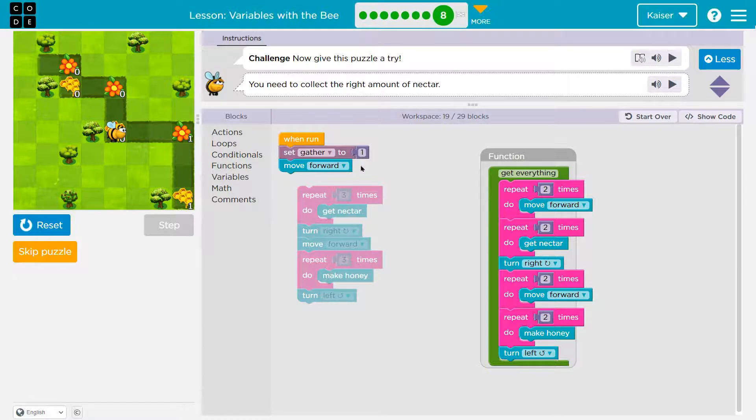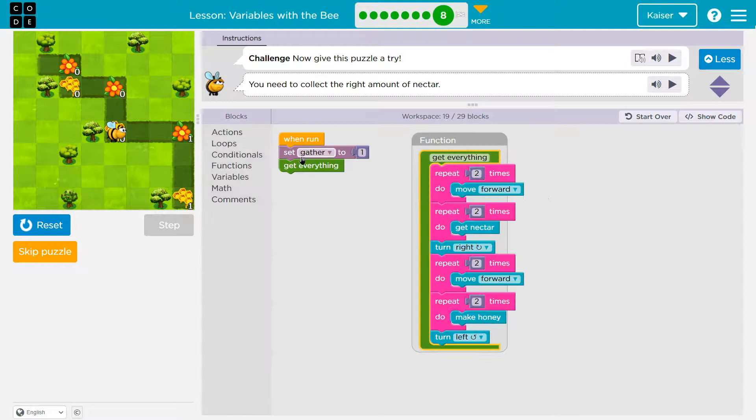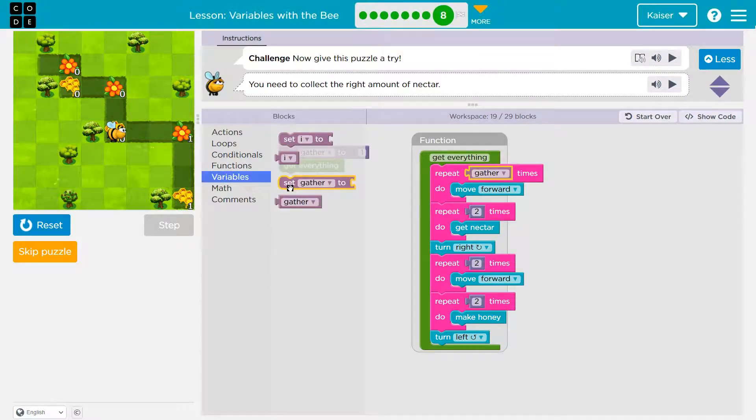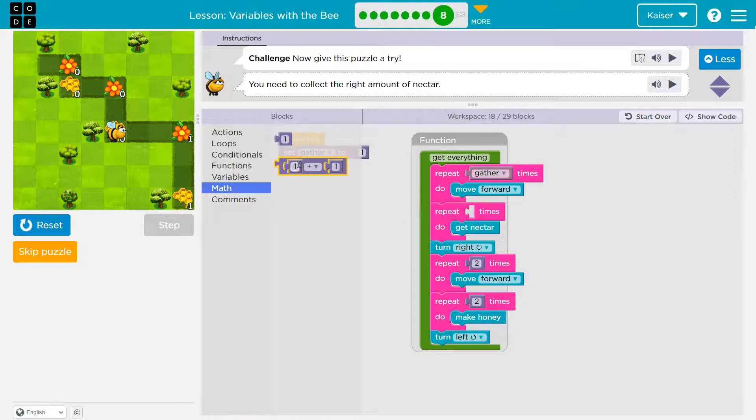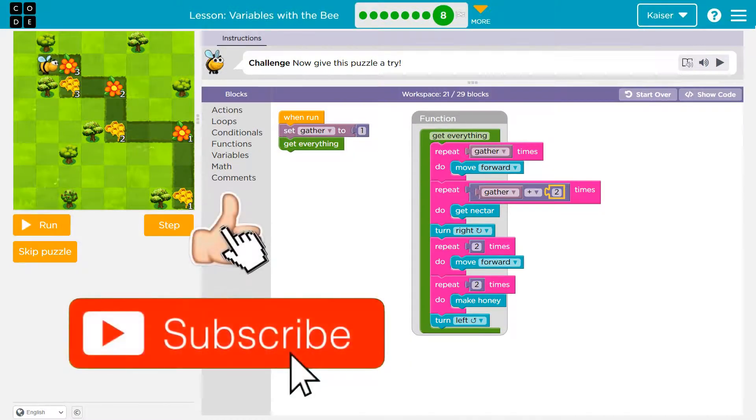Once gather is at one, I need to move forward. Let me actually get rid of this stuff though, because we're going to use my function: get everything. So gather — move forward. How many times? That's going to be my variable — repeat gather times, move forward. Now repeat two times, get nectar. There are a few ways to do this. You could try using two variables, however you might run out of blocks. So instead, I'm going to try to do some math here. I'm going to say repeat gather plus two. But wait — that works right here, but then we're going to have an issue.